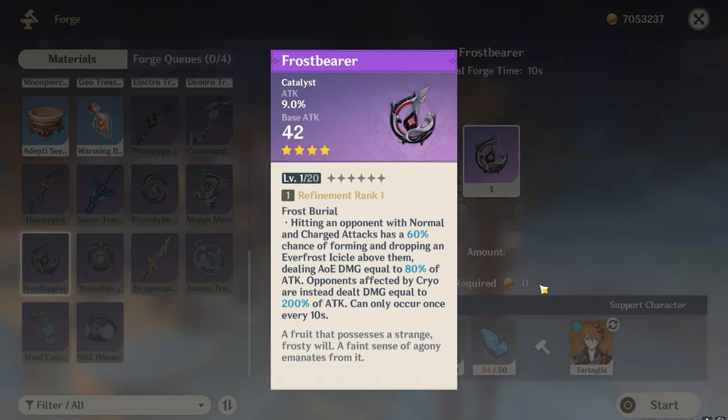On number four we have the Frostbearer. It has a base attack of 510 and an attack percentage substat of 41.3%. Its refinement ability is similar to Eye of Perception but with a twist: hitting an opponent with normal or charged attacks has a 60% chance of forming and dropping an everfrost icicle above them dealing AOE damage equal to 80% of attack. Opponents affected by cryo or frozen take damage equal to 200% of attack, and this can only occur once every 10 seconds.